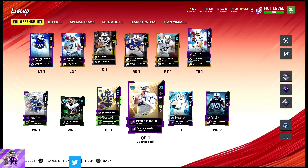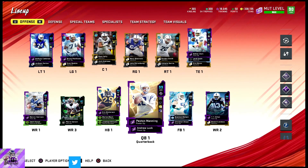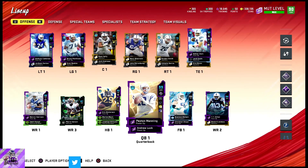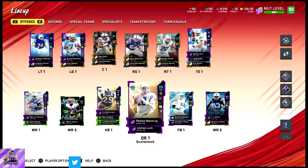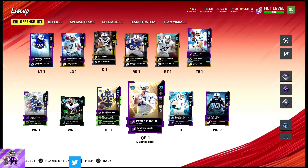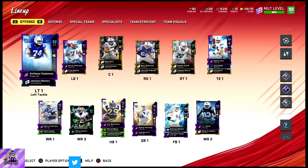Hey guys, another team update. I've gotten rid of the Ravens squad and switched to Colts. Why? Because Peyton Manning is probably my favorite player. Once I saw Peyton with a 95 rating I was like, he's protected, so I got the Colts team now. We're gonna go through the squad and get to the good players last.